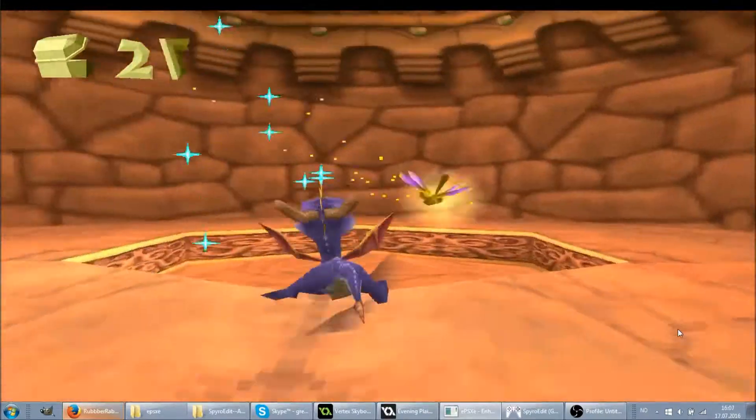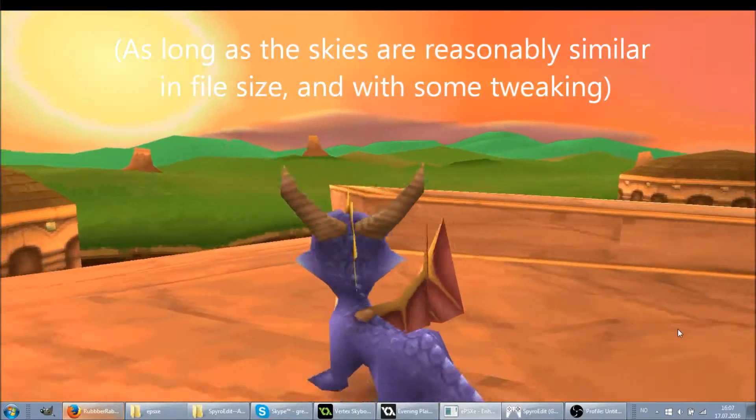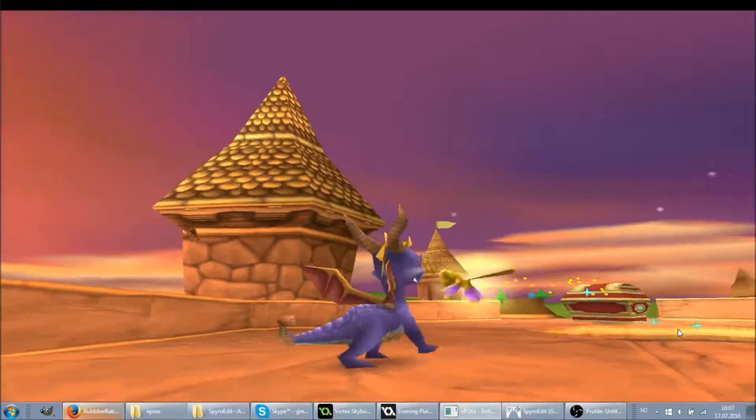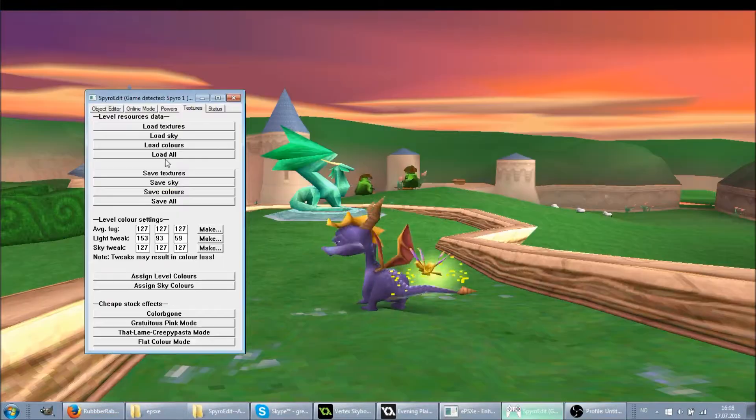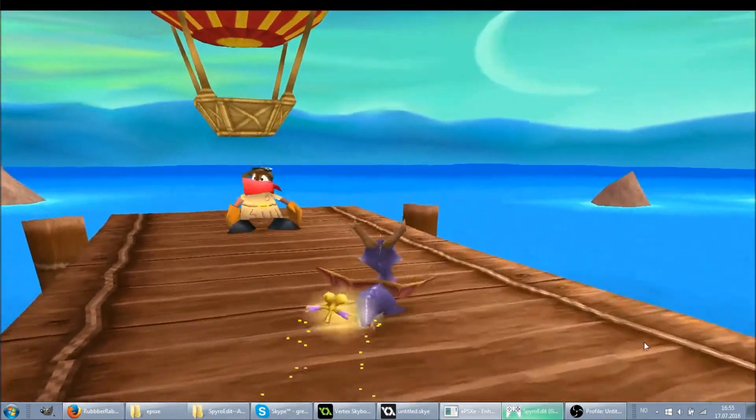So now that I've fixed that bug I'm able to swap skyboxes between the levels. As you can see I've got the Clifftown skybox in Stonehill, the Stonehill skybox in Artisans, and Enchanted Towers in Artisans.